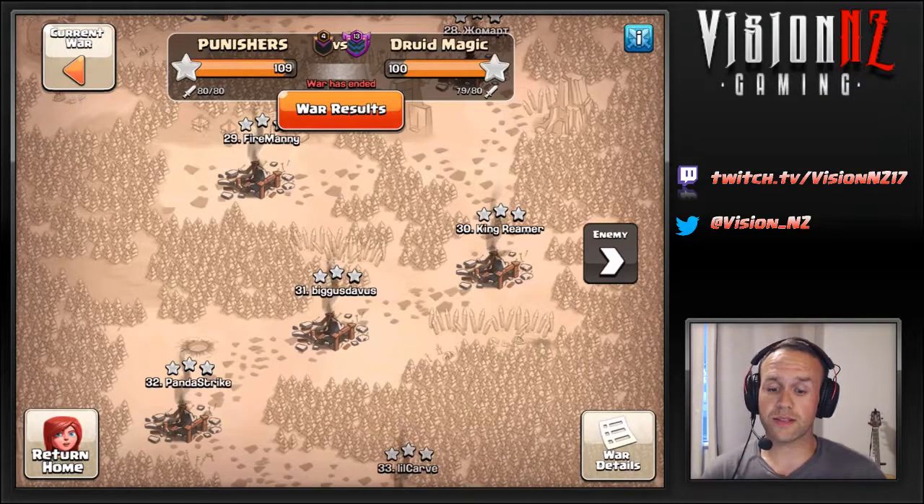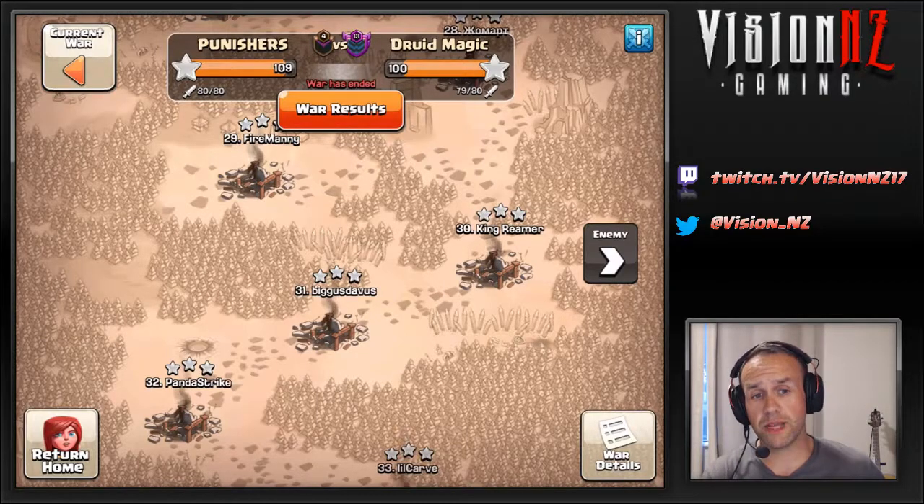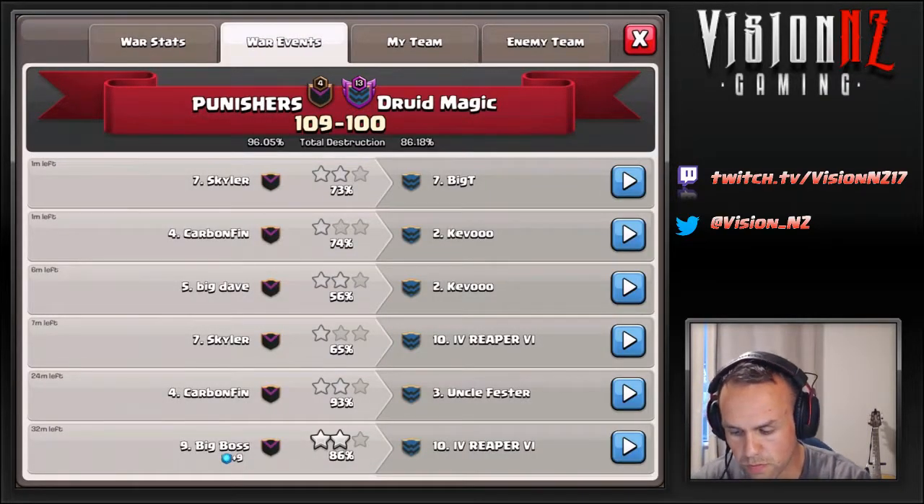This will hopefully tell you a few things about some principles these bases used, what you might want to use yourself, and what to do when you face a base like this in war — and that is win and dip early. You don't want to burn eight attacks on a base, especially a lower-weight Town Hall 9. If you can't crack it, do something about it so you can secure attacks on different bases.